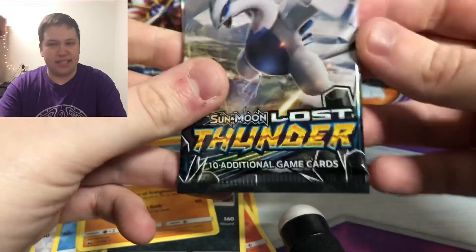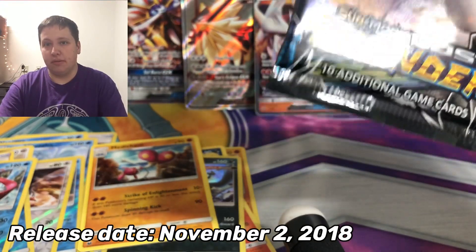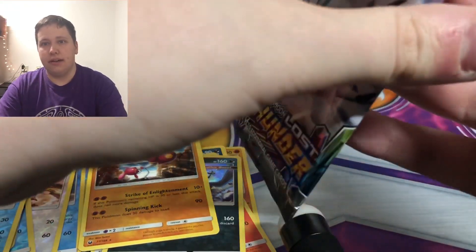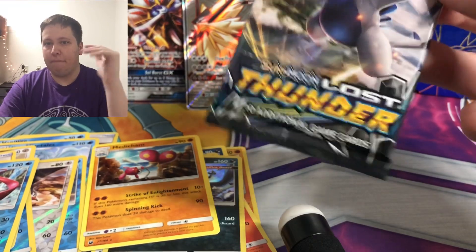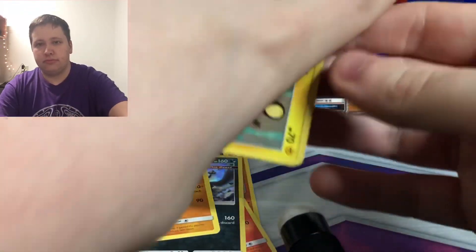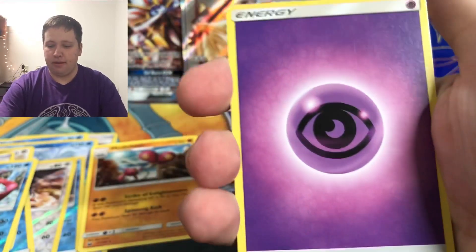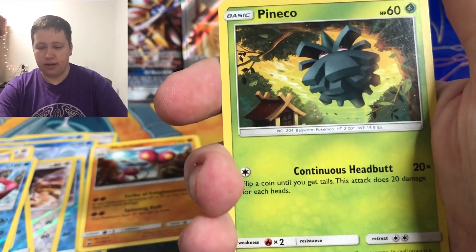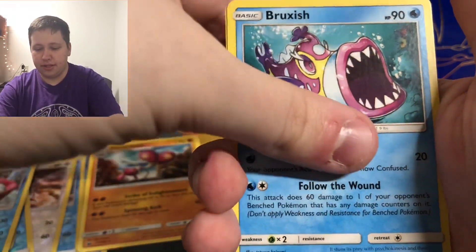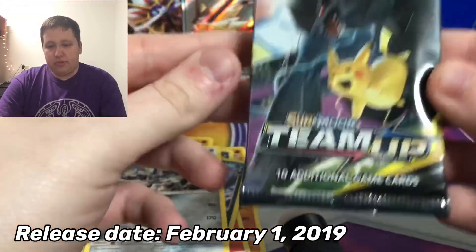I haven't pulled a prism star in a long time because I haven't opened these old sets. One thing I like about this opening is getting to revisit sets I haven't opened in over a year. Here we go — Lost Thunder. I've opened so much of this set. The most valuable card — there aren't really too many valuable ones, it's a big set. We pull Energy, Lampent, Grovyle, Adventure Bag, Dedenne, Cyndaquil, Pineco, Bruxish, Cyndaquil reverse, and then a Steelix regular rare.